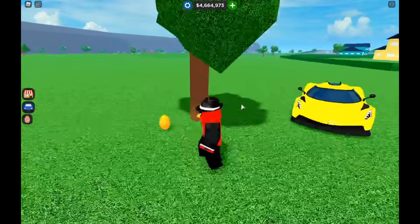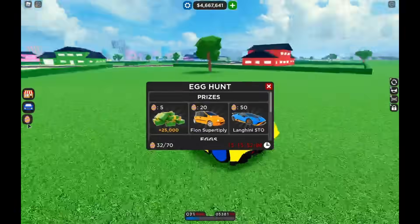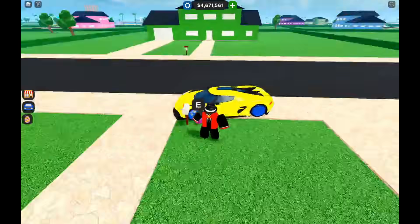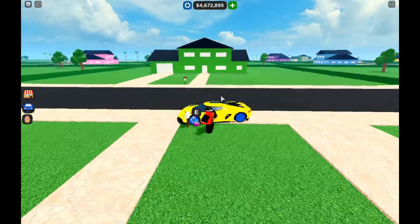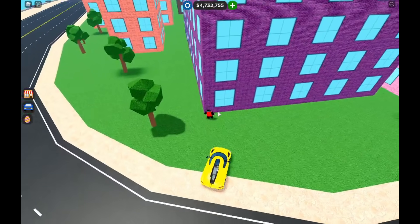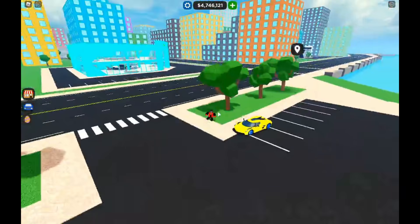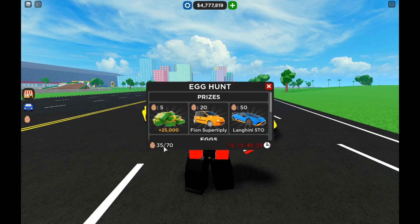Behind the little housing suburb near this little highway, there is an orange egg right by this tree. There's also a little purple house egg near the tree where that last egg was — go and grab that. Right by this purple building in the city, we have another egg. By this little parking lot, there's a green egg next to this tree.